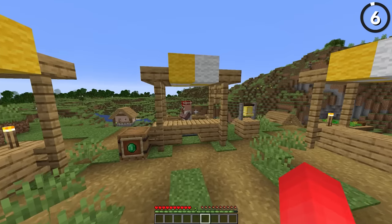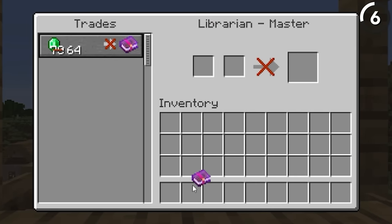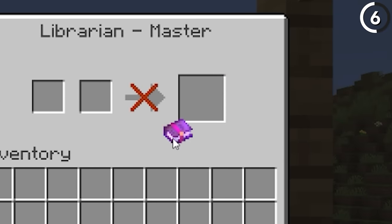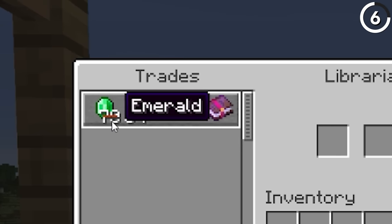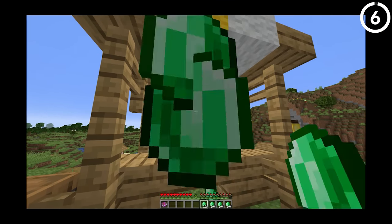Villager trades can be a ripoff, but this one quite literally is. In the past there used to be a glitch where old villagers could sometimes require more than 64 emeralds for a trade. Not only is it expensive, but it's also impossible since you can only put up a stack of emeralds in the item slot. Nowadays if you try to recreate this glitch, it doesn't work the same way — even if a villager is set with a price of 70 emeralds, the game will always auto-discount it to 64, which is still not cheap, but at least it's affordable in theory.